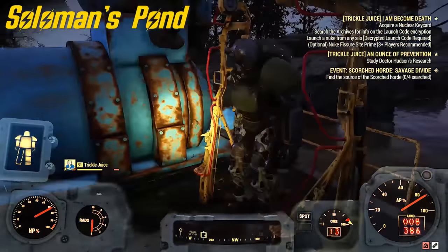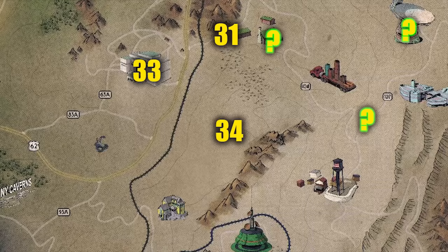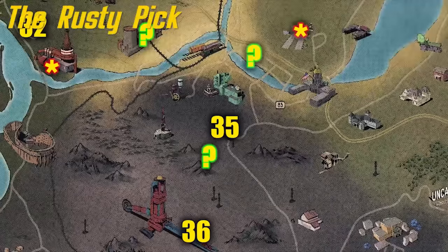Number 34 is at Solomon's Pond. This one's very easy to get to — you're gonna find it right here, and that's it.